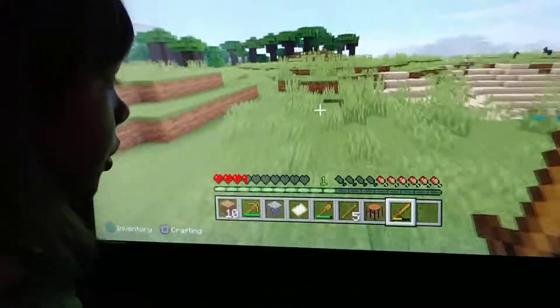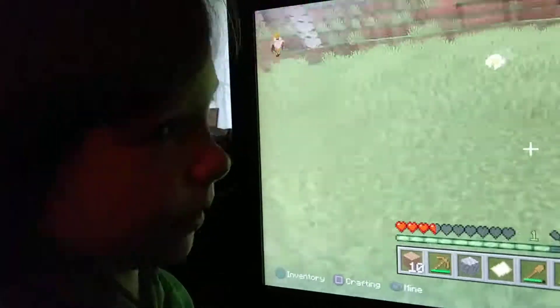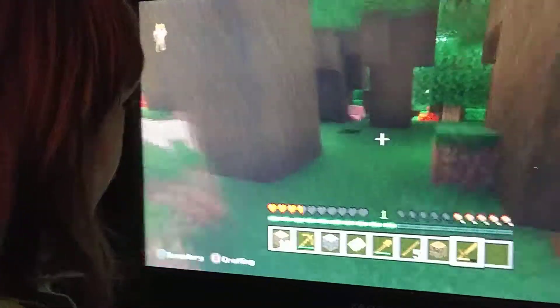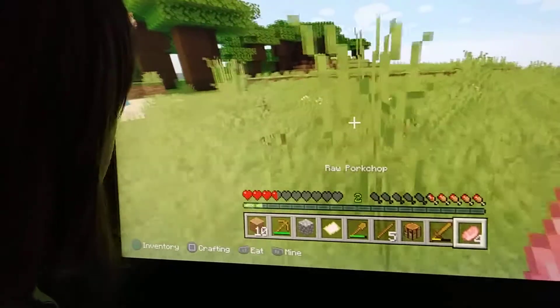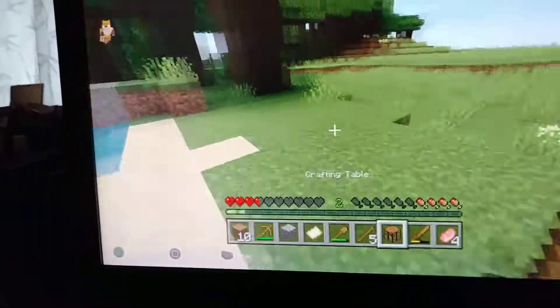Right now I'm really hungry and low on health. Certain mobs will give you food — if you kill a zombie it'll give you rotten flesh, which is not very appetizing. What rotten flesh does is poison you and gives you the hunger effect, making you even hungrier. You only get that effect from eating rotten flesh — but you can also trigger it using commands. I just killed a pig and got raw pork chops.